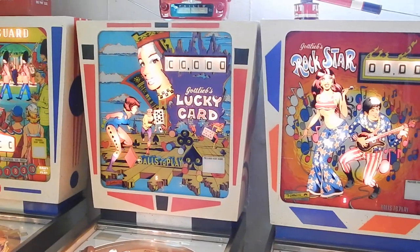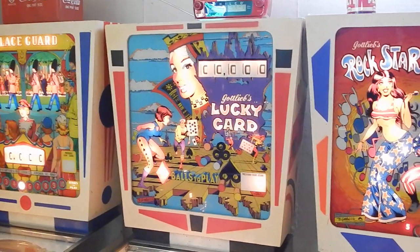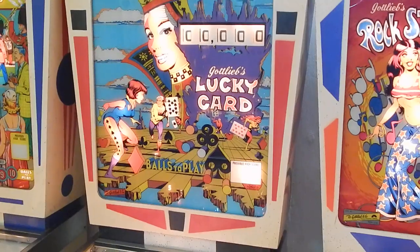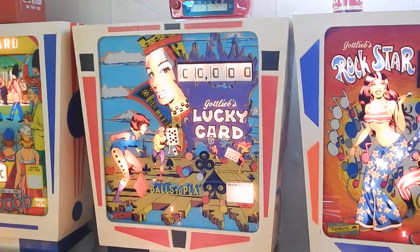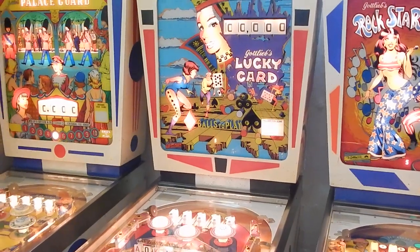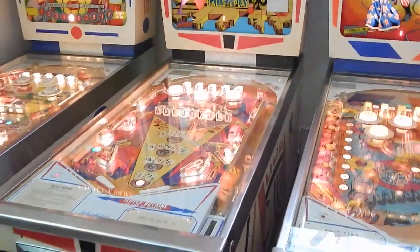So the real treat today is we're going to be looking at and emphasizing the Addaball. I thought Lucky Hand was an Italian version, but I was corrected here by Mike Berg — I'm glad he's tailgating me. He has an Italian version game because Gottlieb did manufacture wedge heads for overseas in a very, very low production run, lower than the Addaballs. So that's a unique game he has in his collection.